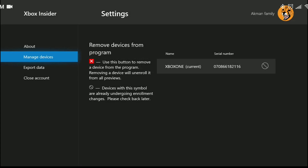We press Remove to remove Xbox Insider. Now you can open Minecraft and check if the problem is solved. If not, we will move on to our final solution.